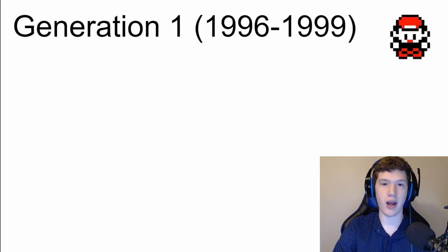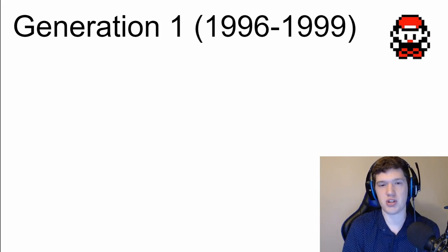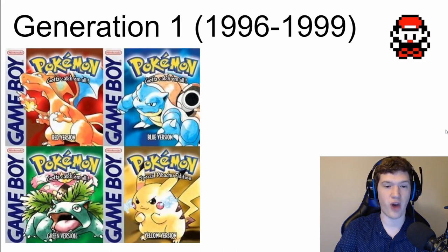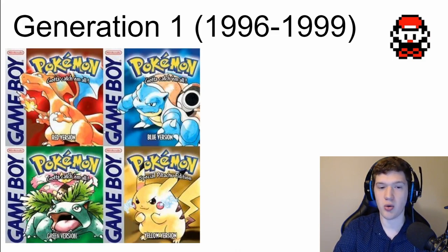Without further ado, let's go into the basics of Pokemon history, starting from the beginning. Generation 1 took place from 1996, when the series began, to 1999. Up here in the top right we have a little sprite of what the game looked like. The first games were Red, Blue, and then later Green and Yellow version — Yellow was made to follow the anime. Red, Blue, and Green are the three game versions that make up Generation 1.